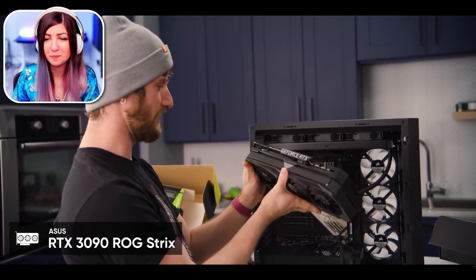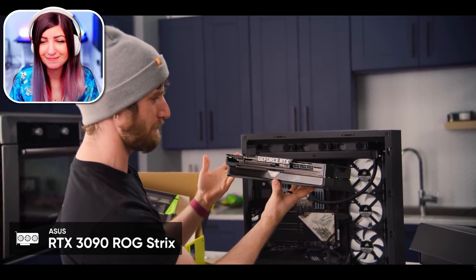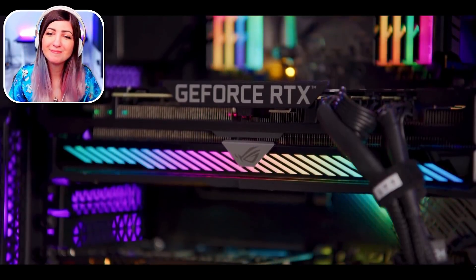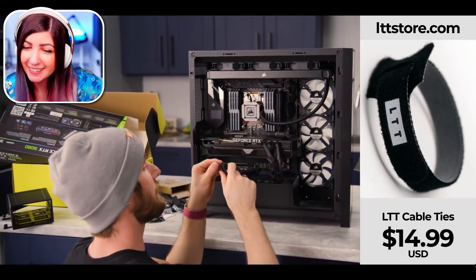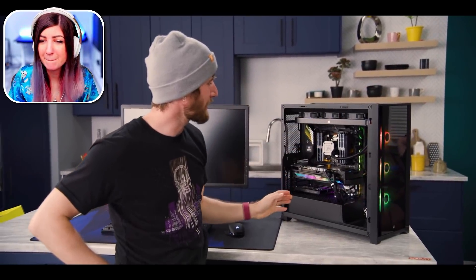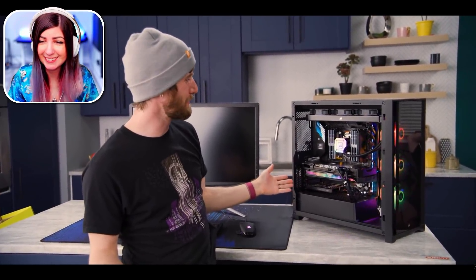It's an ROG Strix RTX 3090 with a triple-slot cooler — 24 gigs of VRAM. This is the fastest GPU money can buy. Until we got to the graphics card, with all the LTT vibes, it was easy to kind of forget that this is a Roblox computer.